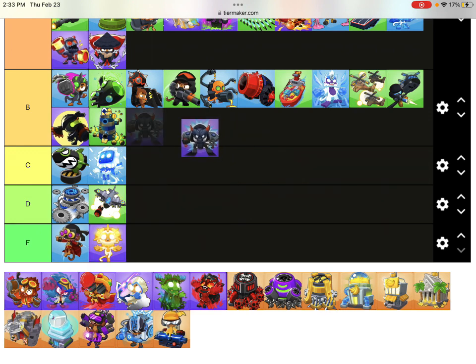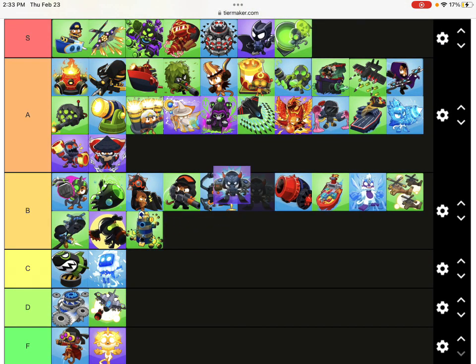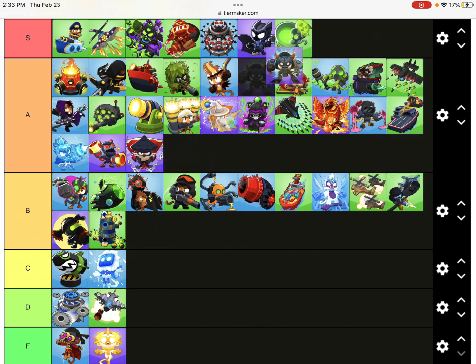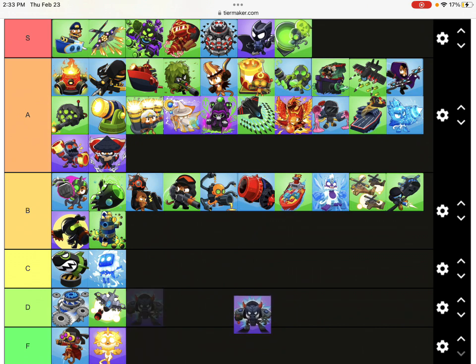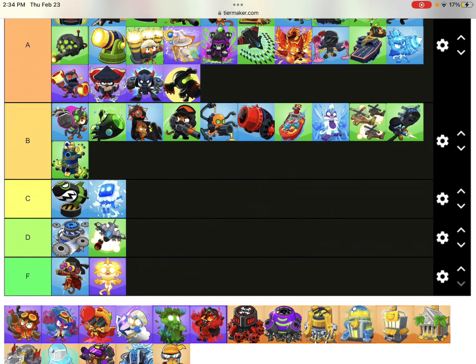Master Bomber - this guy is the most damaging tower late game. The way he does damage - it scales with percentages before the balloons come. Really late in the game, activating his ability once can do like 3 million damage. It deals damage to Moabs that spawn and it's percentage-based so it scales really well. I think Master Bomber is just below Grandmaster Ninja. I feel like all the ninjas go together because of the late game value.